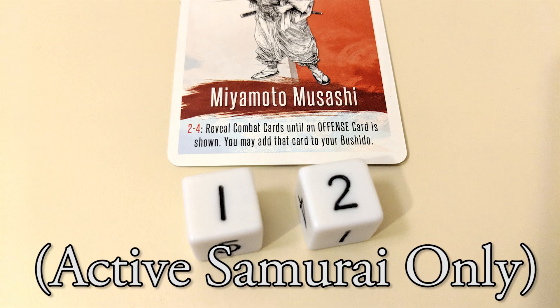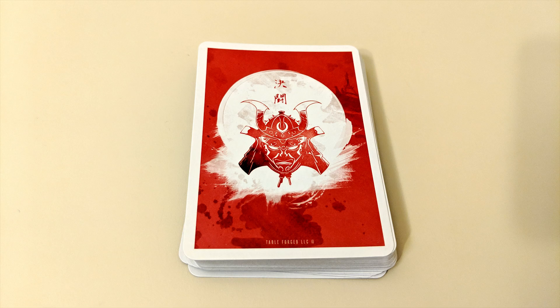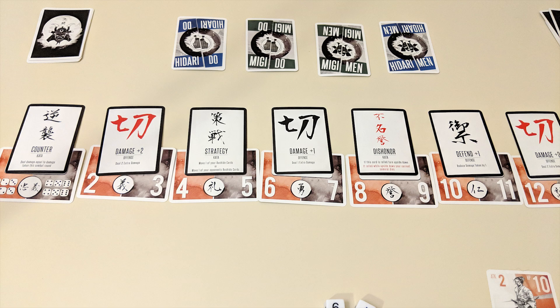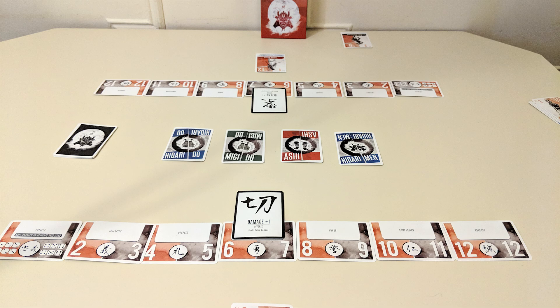In addition to Bushido cards, your roll for this phase might also trigger your samurai's ability depending on its assigned number and conditions. Next is the drafting phase, during which two new combat cards are drawn from the combat deck. The losing player of the previous round gets to choose one first, adding it to any empty Bushido card they'd like, then the winner does the same. If your Bushido cards are already full, you can choose to replace one with one of the new options. However, dishonor cards can't be replaced by new cards during this phase.